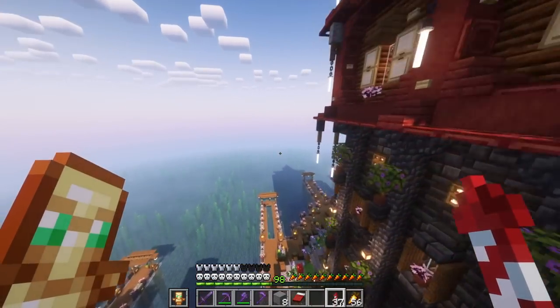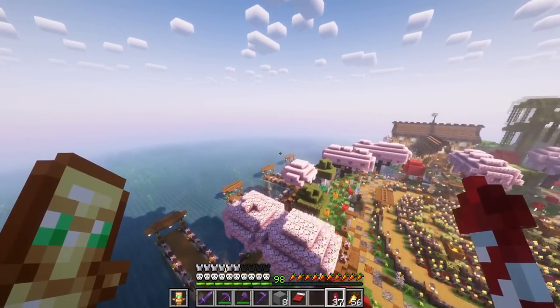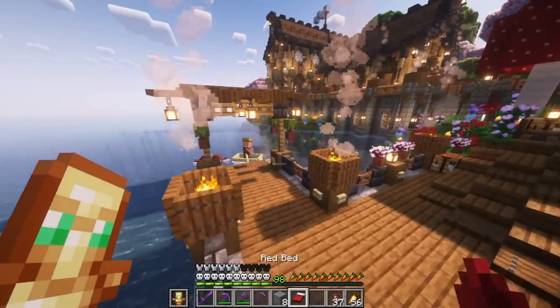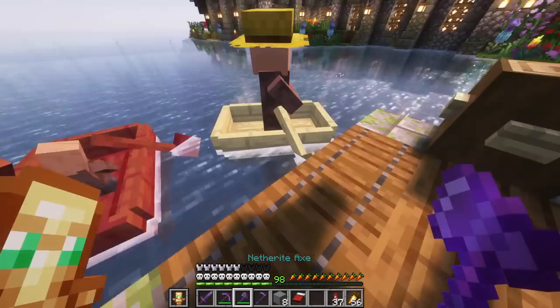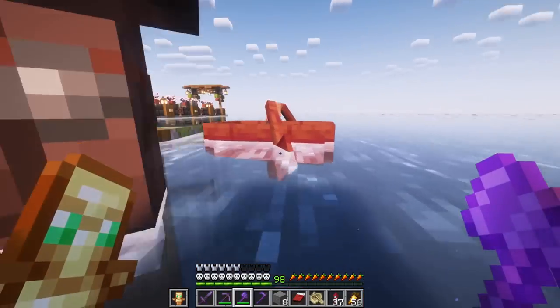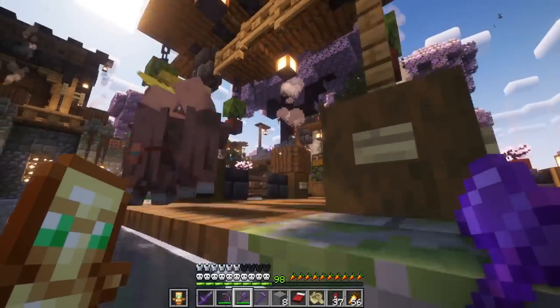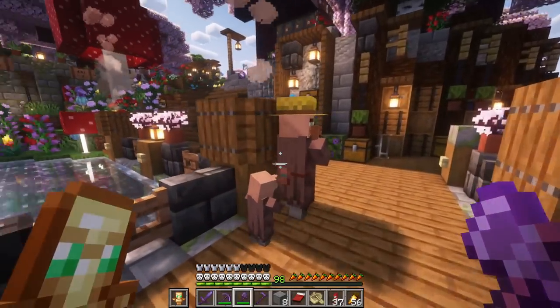Fly around the potion brewing tower real quick, and we'll get a good look at it from the west side. Coming down from the dock real quick. Actually, wait — we have some villagers that are stuck in some boats. Let's get you guys out. We have a baby villager stuck in a boat. Let's get you guys on the docks. You guys were way easier than the guys from earlier.